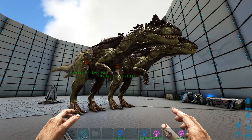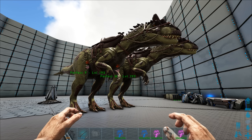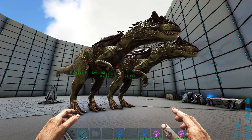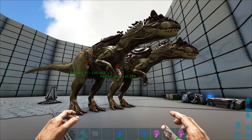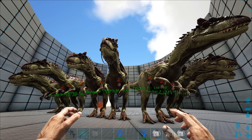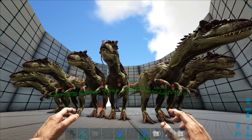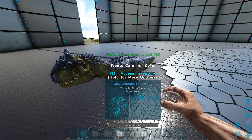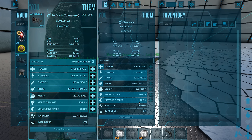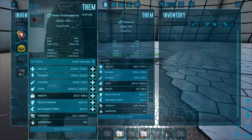The next step is to breed the perfect pair together. Each mutation carries plus two levels to the parent's level. In this case we'll be looking for a level 195, because the parents are level 193. Any baby that pops out below that level is not needed. You can raise additional non-mutated females to breed with the Perfect M to increase the chances of getting mutations. Remember, if none of the stats look different but you have a mutation, it is a movement speed mutation and you should get rid of it.